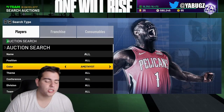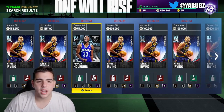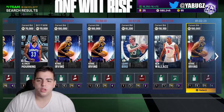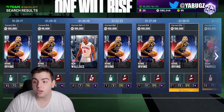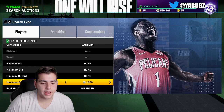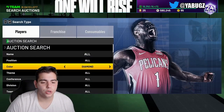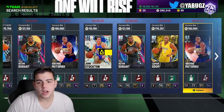It's pretty much time to sell every single card you got. There's going to be some fire content tomorrow. If you have Kyrie Irving, Larry Bird, Ben Wallace — get rid of those cards. Isaiah Thomas — I mean, the whole squad, get rid of them. Kyrie Irving is way too expensive. He has Steady Shooter, and that card is not good at all. Honestly, all these cards are trash besides Kevin Durant and Stockton.